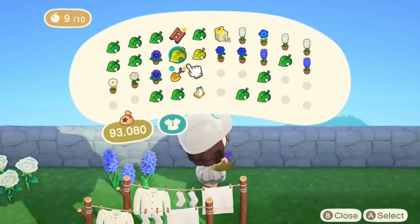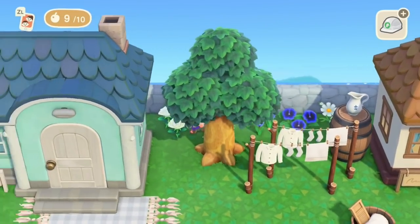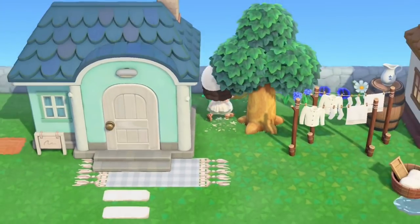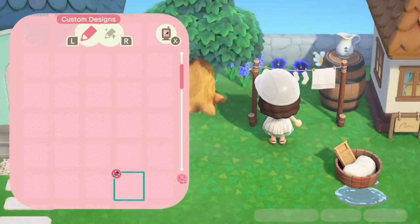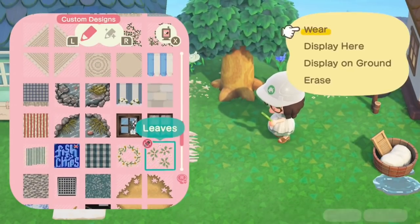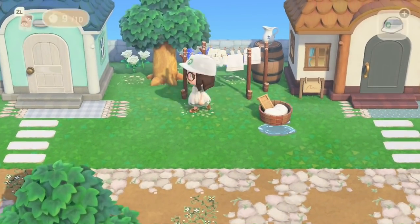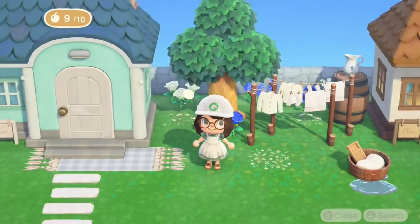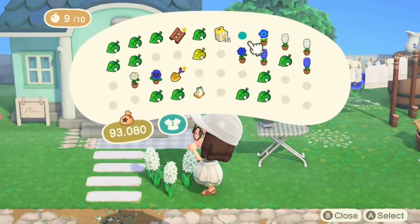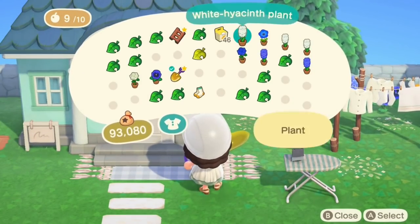Just some blue and white flowers to give it a little bit of colour. I decided that I wanted to put some custom designs underneath the clotheslines, which is why I picked it up — just to add some more detail, make it look a bit cuter. And I never normally put ironing boards outside in a little laundry area like this, so I thought I'll do it this time.